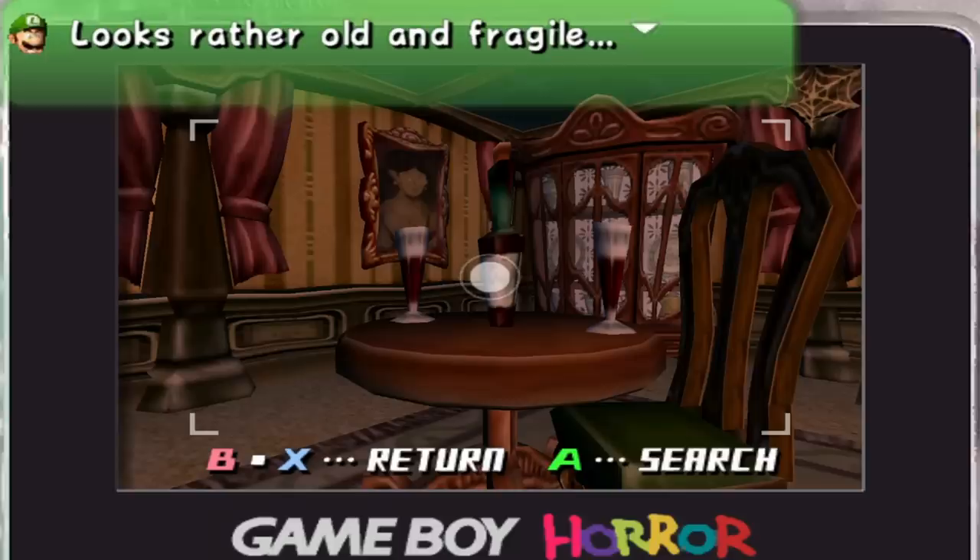Luigi calling these pieces of glass rather old and fragile is interesting to me, because according to E. Gadd, this mansion was just whipped up — created by the Boos within a single day. But how in the world is it old and fragile then? Was it made old and fragile, or has it always been that way for years and the Boos just brought it from somewhere else? I'm not exactly sure.